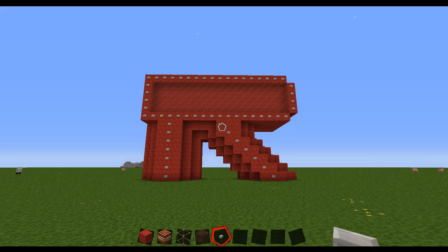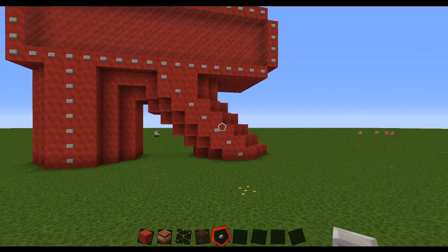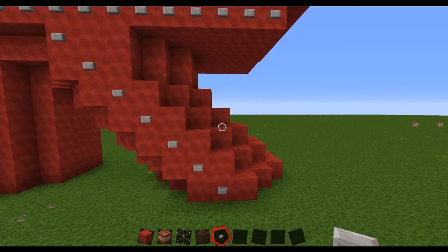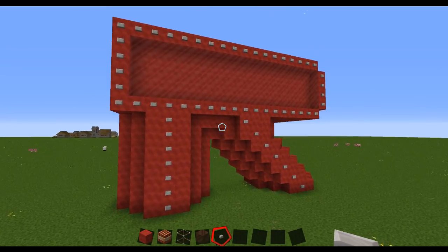Hello and welcome to this edition of Minecraft. My name is Robotic Master. In this episode, we get to look at the magical egg for Robotic Master. Hence why it's in the shape of an R.